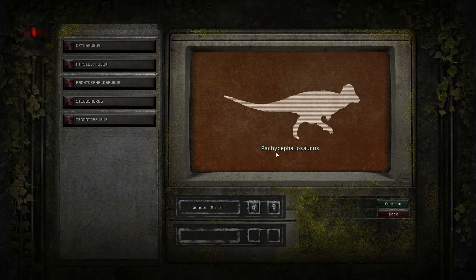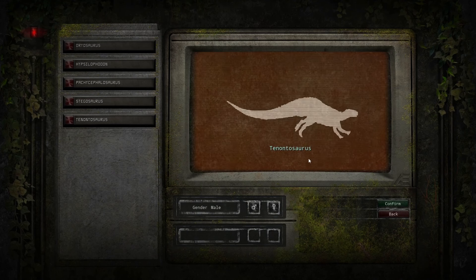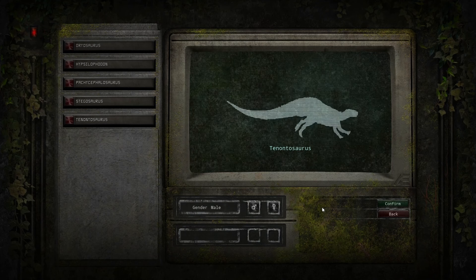The Pachy, however, is a very strong dino — its headbutt ability can break bones of other dinosaurs and it grows very, very fast. The second herbivore I'd recommend is the Tenno: it has a back leg kick which does a ton of damage and a tail ability which can stun its enemies, making it the perfect defensive dino.